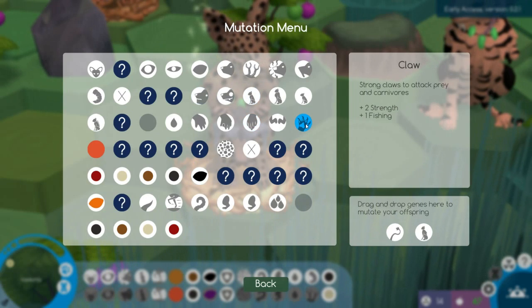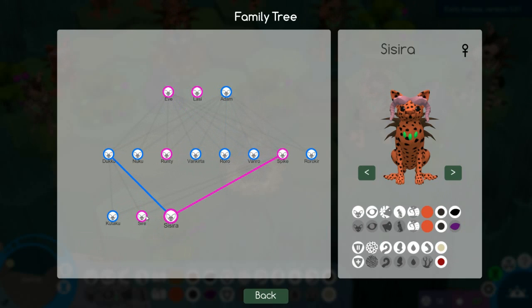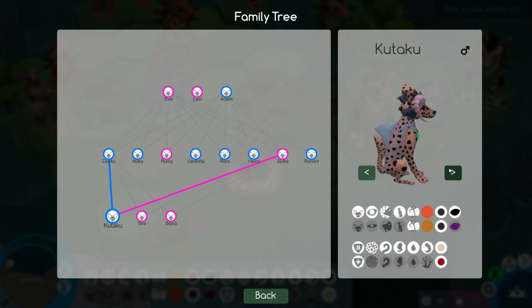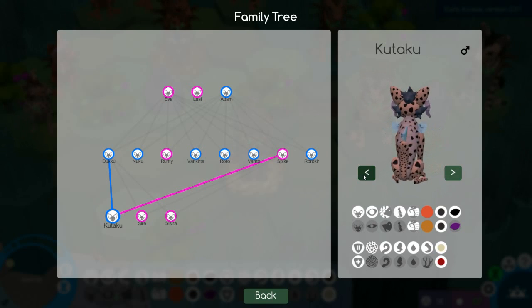We've now got regular claws which help with fishing. New child — oh, the inbreeding. Water body — is it like gills? Oh, that's so cute! Look at the little fin, it's like a little shark. That's adorable.